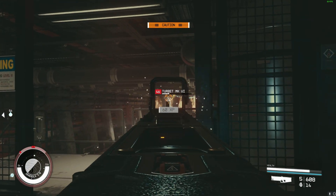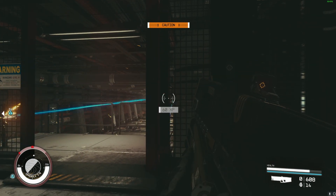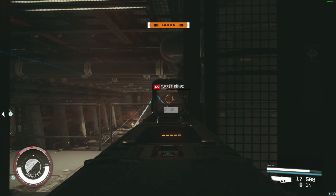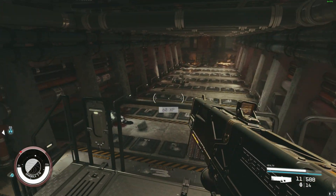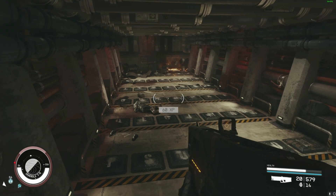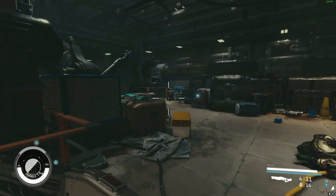On my second playthrough this dropped for me from a random enemy within my first five hours of playing. Once again it's like a little audio log that says 'secret outpost.' You listen to it and then it'll give you the Mantis quest. It does seem kind of random, but it does seem very consistent that it will show up for you within your first few hours of playing.